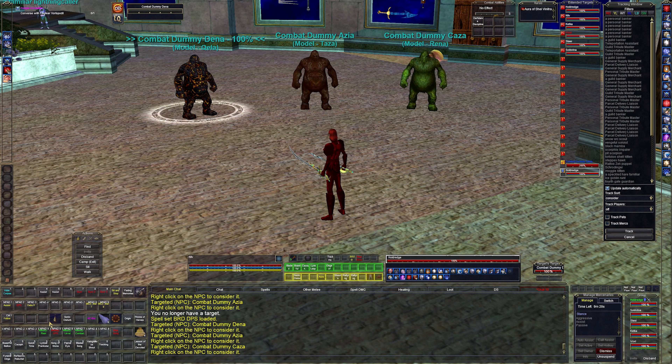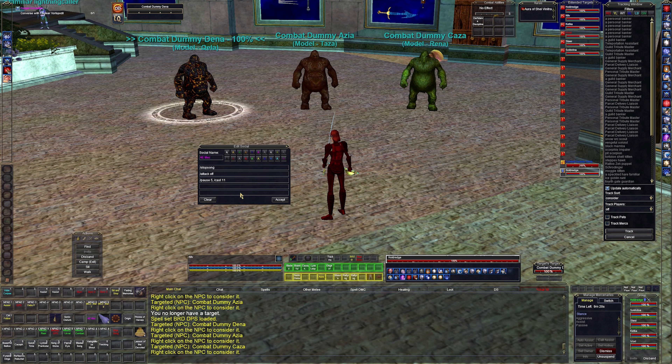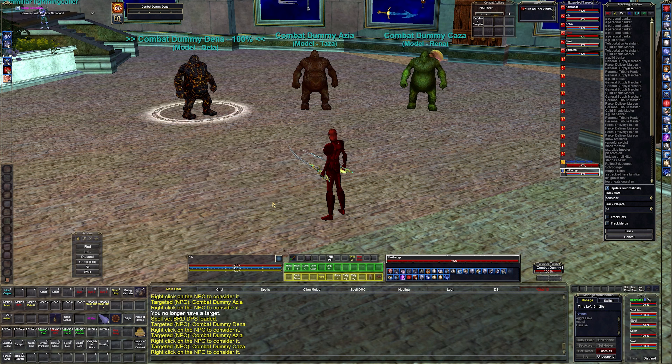The rest of that hotbar is teleportation items and random macros I dragged off. I used to do AoE mez but its usefulness wears off quickly — you get it near the end of an expansion and it becomes irrelevant into the next one. Maybe at level 125 I'll run around with it, but since I don't mez it doesn't matter.